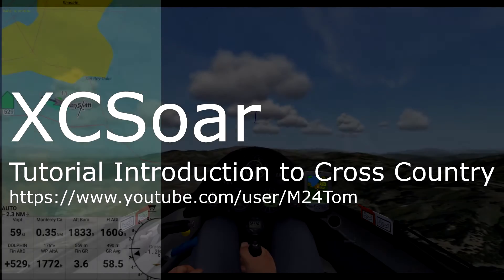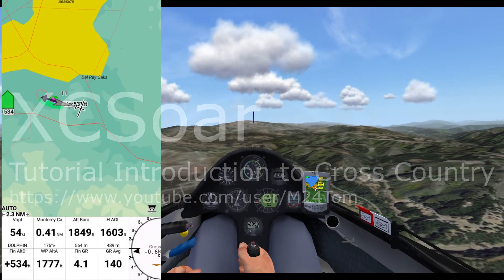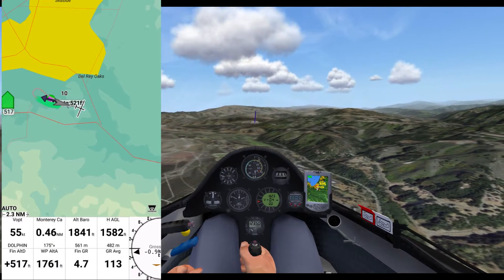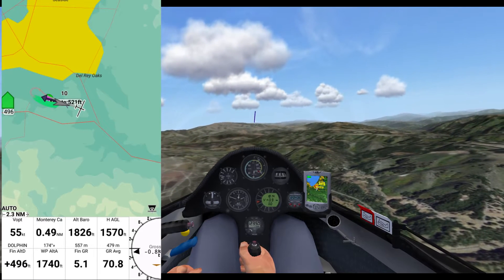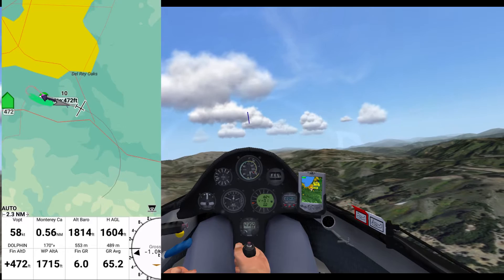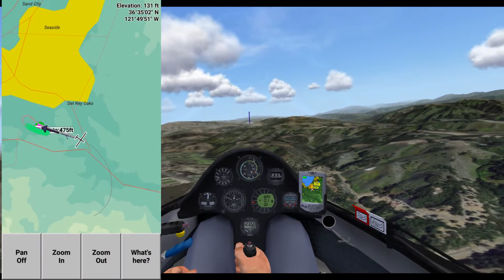Hey, this is M24Tom, and I just launched out of Monterey on the winch. We're going to show you how to do a basic cross-country task — not like a racing task or a badge task or anything like that, but just: I took off at one airport and I want to go to a different one.